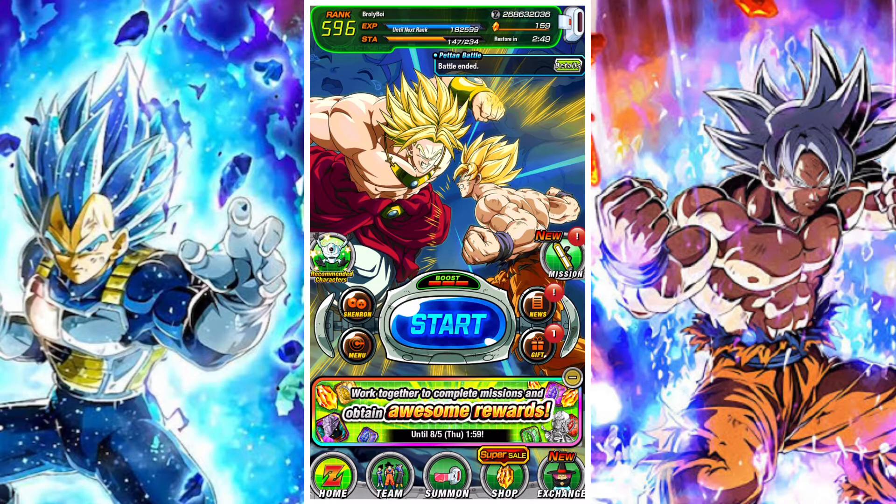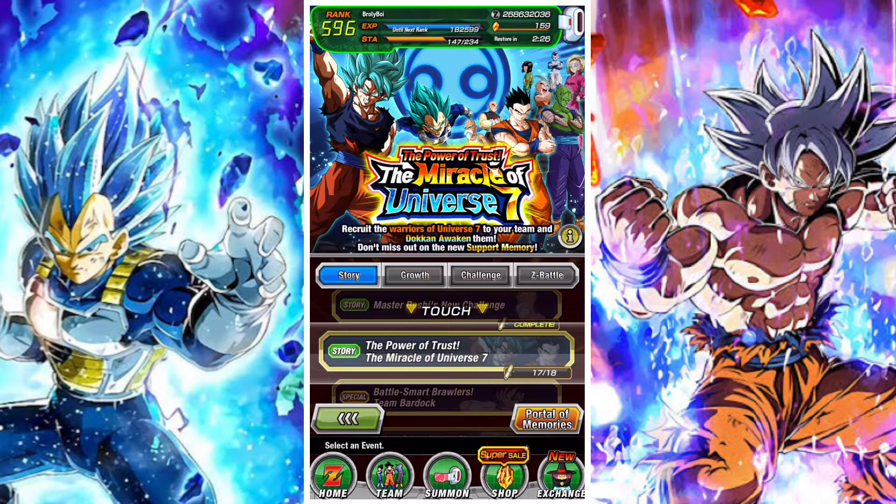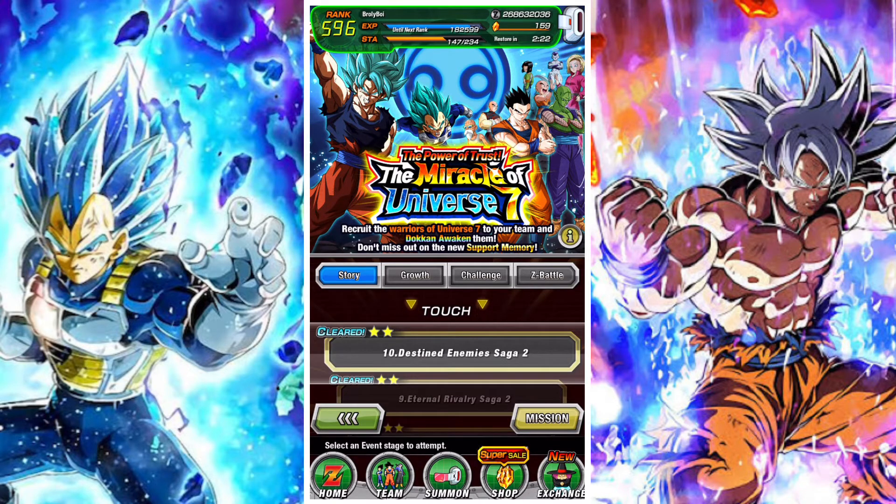In Part 3, you need to use 600 stamina again for a total of 7 tickets. While doing Parts 1 and 2, you should naturally accumulate enough stamina usage for Part 3 as well, so don't stress about it. You then need to complete a stage seven times, which drops four tickets and is straightforward.